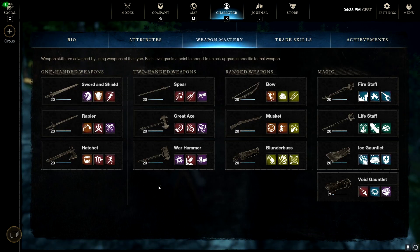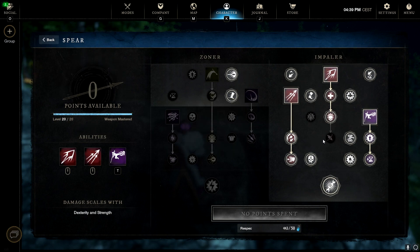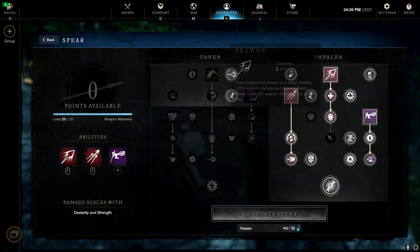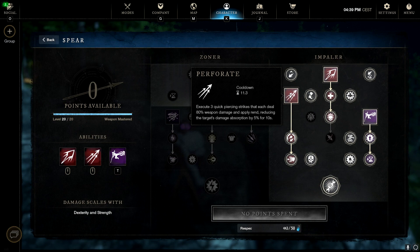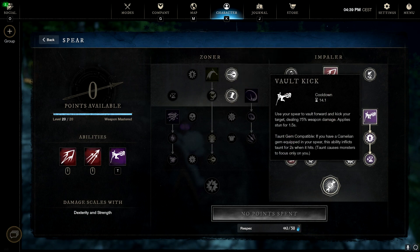The fourth weapon combo is a full Dexterity light armor build for the Spear and Rapier. It's very fun in Outpost Rush and more of a serious build for wars where you'll be hunting down healers. The main Spear abilities are Vault Kick, Skewer, and Perforate. Hitting all three Perforate attacks gives you triple Rend, making healers much easier to kill. Skewer acts as a gap closer and inflicts a bleed, and Vault Kick provides the stun.